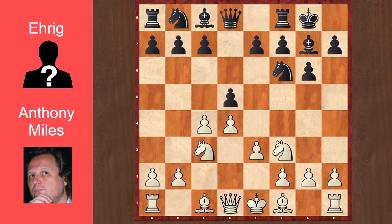e3, castles, and b4. This line is slightly unusual, slightly offbeat, but it's perfectly playable. Bb2 is more popular, but b4 is playable as well. c6, Bb2, and black's first error is b6.